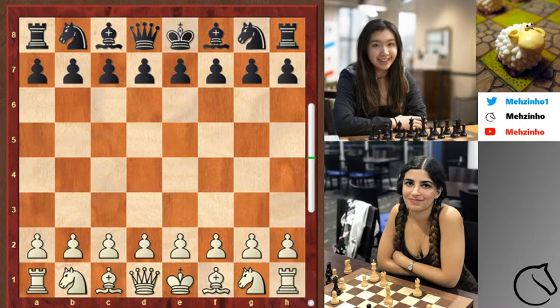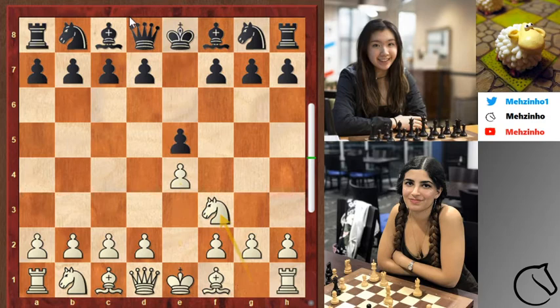Today we are looking at a beautiful game. Fireworks will start almost from the first move played on the second day, sixth round of the US Women Open. We have a game of Dorsa, she's playing the white pieces against Jennifer Chu. Let's get this started — we kick off with e4.